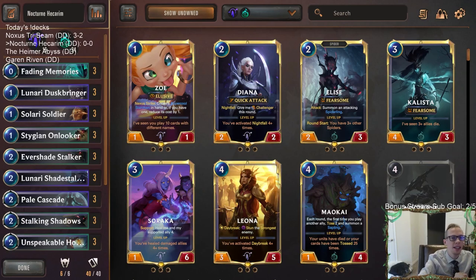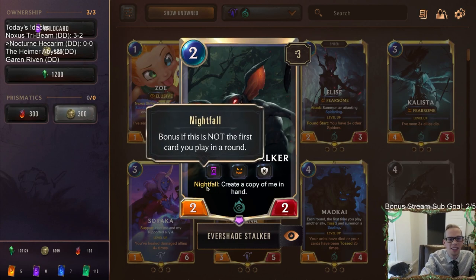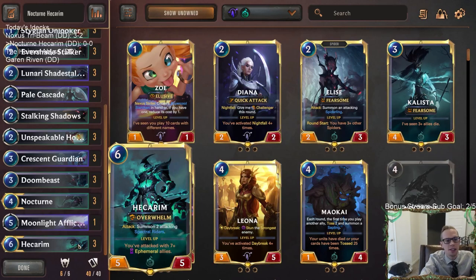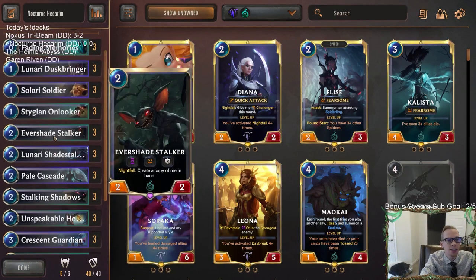Welcome everybody in Twitch chat and on YouTube for some Nocturne Hecarim. We're going to have a deck built on Nightfall with Nocturne and also some Ephemerals for Hecarim. The card that kind of ties them together is Evershade Stalker — if we can play multiple Evershade Stalkers with Nightfall, we'll have multiple Nightfall attackers to level up Nocturne and also multiple Ephemeral attackers for Hecarim.